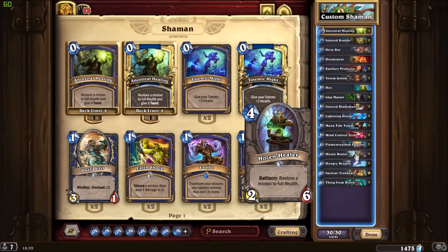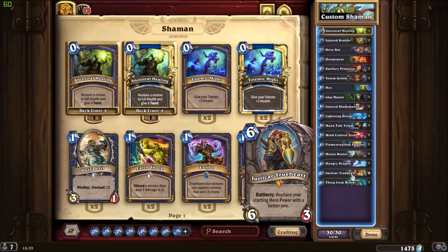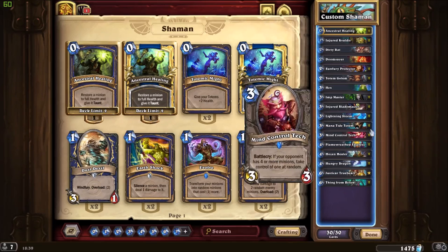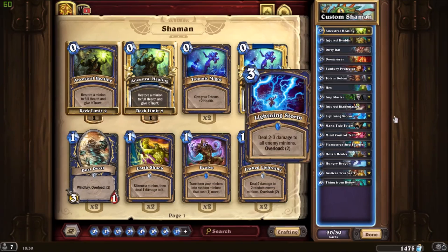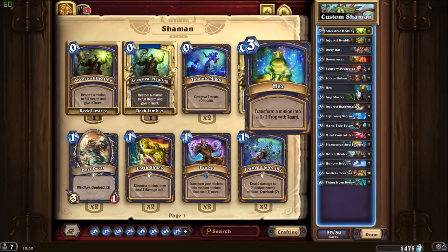Flame Wraith and Totem Golem have a high number of health which makes Hozen Healer a really good fit. Mana Tide Totem provides card draw, and when you choose your hero power with Justicar you can pick Stoneclaw and Mana Tide Totem — protecting it behind Doomsayer or Dirty Rat. Lightning Storm makes a lot of sense since the spell damage will deal three or four for three mana, and Hex you keep for something scary like Tirion. That covers the deck — let's go to the gameplay.